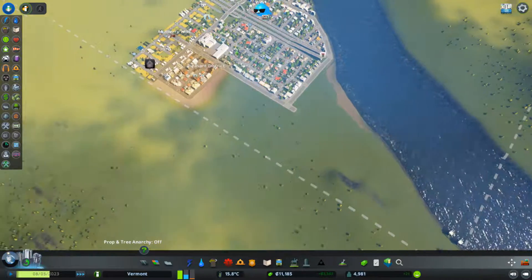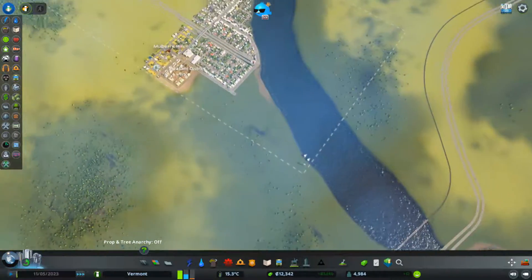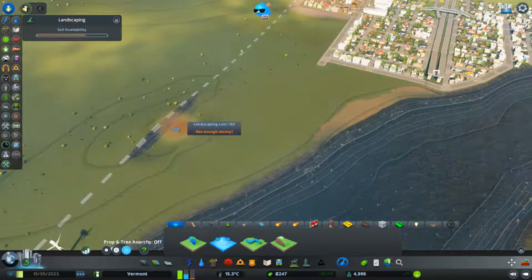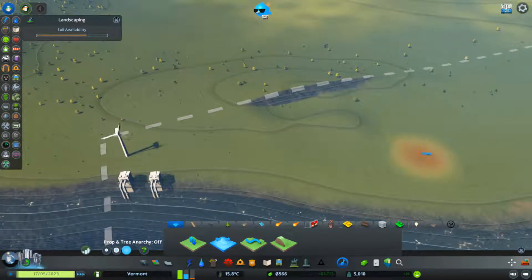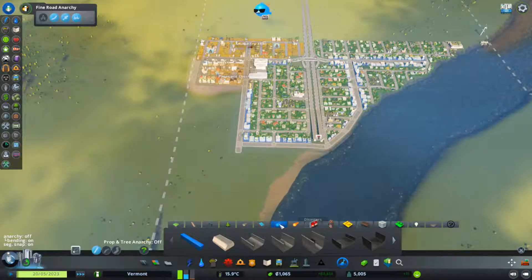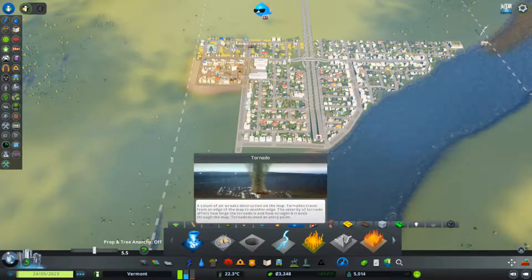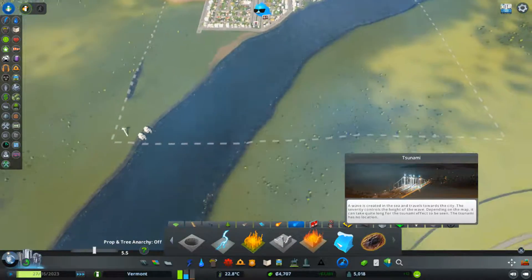For now I need to continue growing. I'll probably take all this residential area and expand it down here and have two other sections, although I don't have that much money. Give me — not enough money. Look at how close we are to the limit — so close. The soil availability isn't even full yet. Why is this called disasters? These are canals — why are they considered a disaster? And these I can actually call disasters. A tsunami would be really weird to happen in this river.